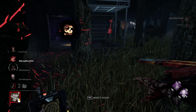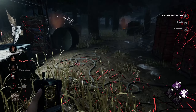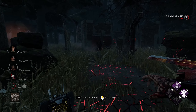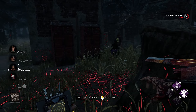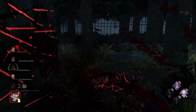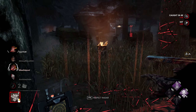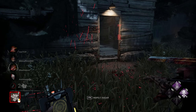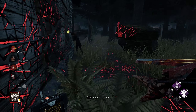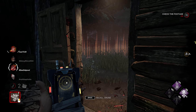She feels like a killer that, the minute she goes against a team that knows what they're doing — survivors with friends who have a plan — she falls apart. She has no chase power. You might say a lot of killers don't, but even Ghostface has a chase power technically: his crouching can be used in chase and used well. Sadako can demanifest, Pig can crouch. This killer has nothing. But she can go undetectable, it doesn't slow her down, and it can't be revealed like Ghostface's stalk.